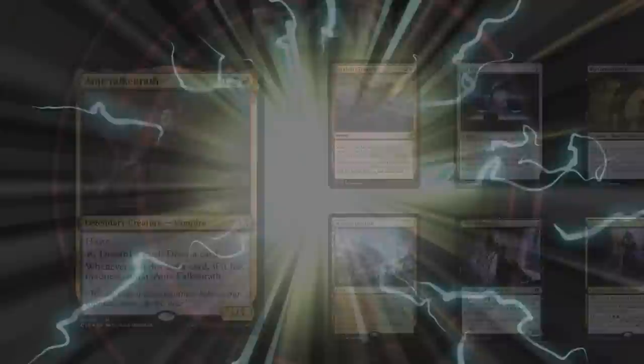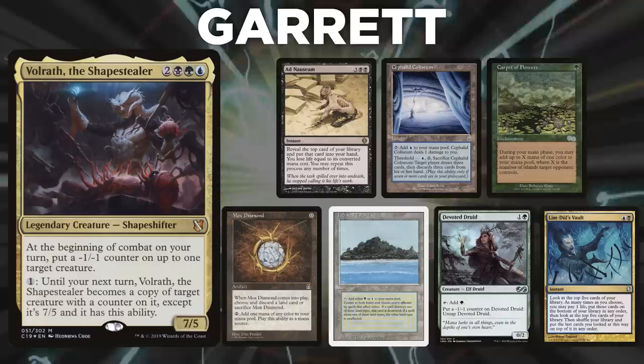Next, we have Garrett, piloting Volrath the Shapes Dealer. Garrett's opening hand contains Ad Nauseam, Cephalid Colosseum, Carpet of Flowers, Mox Diamond, Devoted Druid, Limb Duel's Vault, and a Tropical Island.